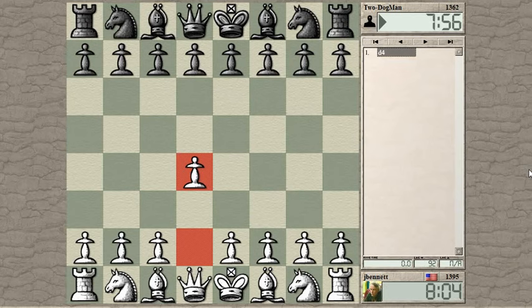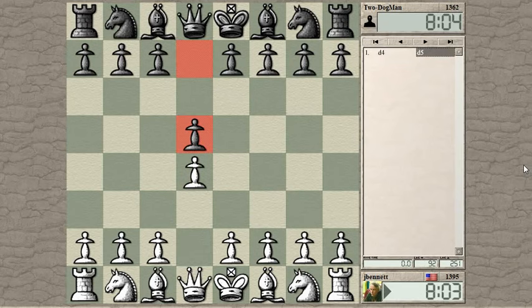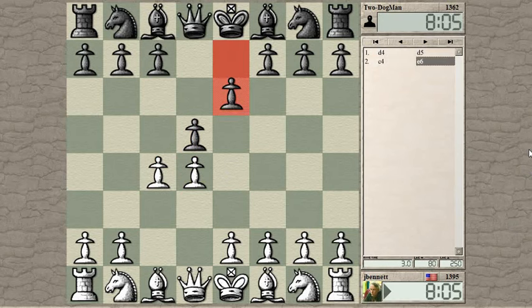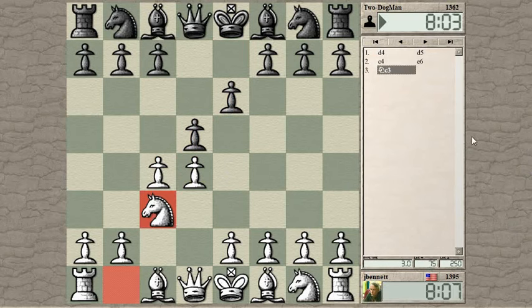Let's see what we get. Could have played d4 again. Okay, queen's gambit. Queen's gambit declined, a classical line — just putting the pawn on e6, defending the center.